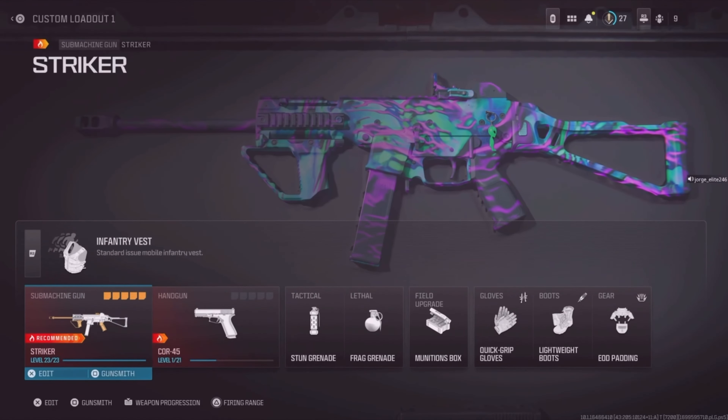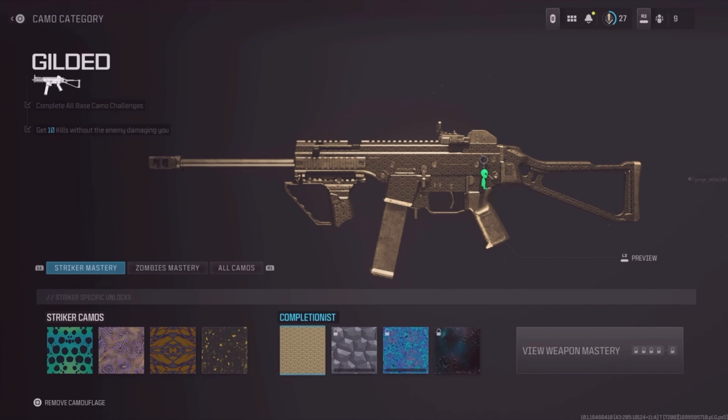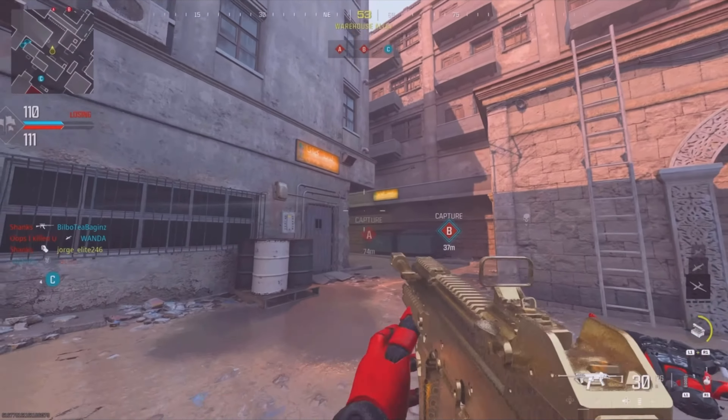Nice. We did it! We got gold! Our first official gold on the Striker — the Gilded Gold Camo. W! Hell yeah! Throwing a stun grenade!